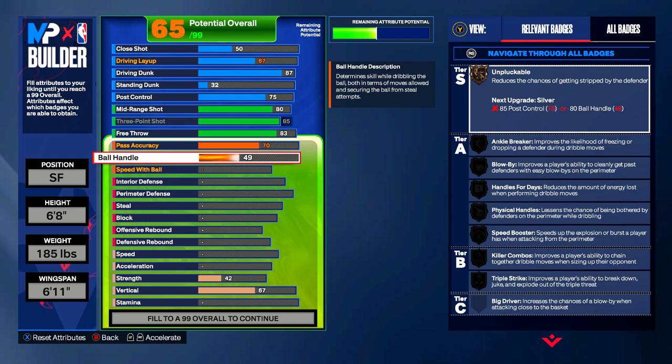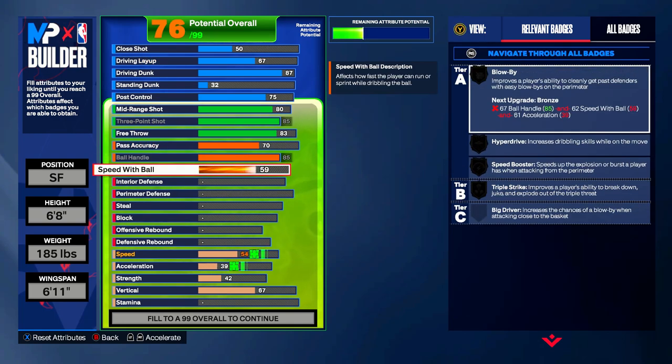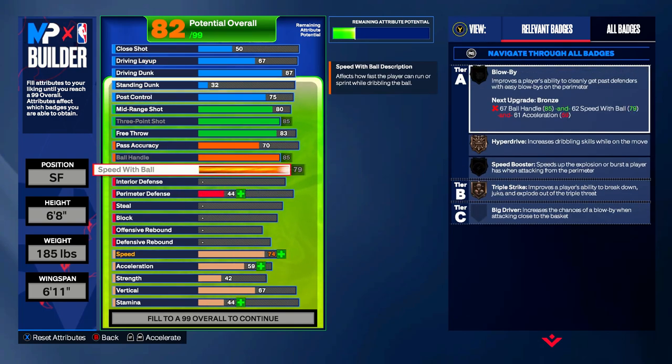Moving into ball handle, he's going to be an 85. And if you stay till the end of the video, I'll be showing you guys the best jump shot and animations for this build — because the build is only 50%, the animations are 25%, and the other 25% is you with your controller, your stick, and your brain skill. The speed with ball is going to be maxed at 79.